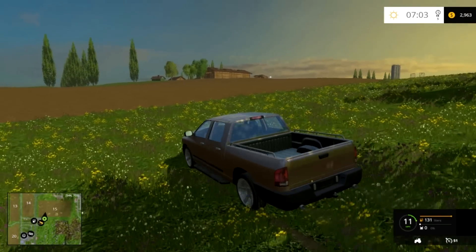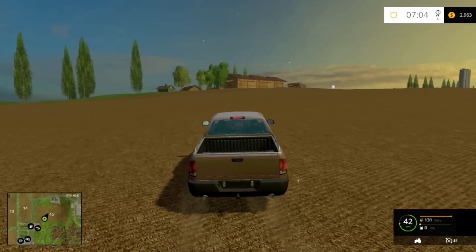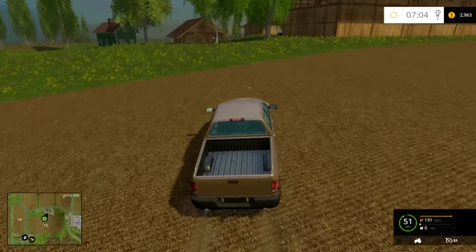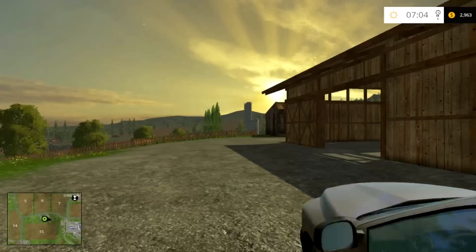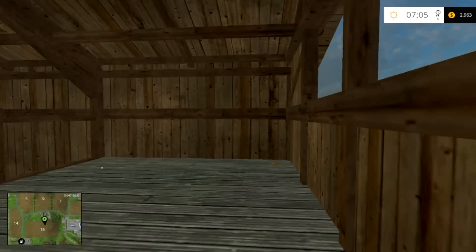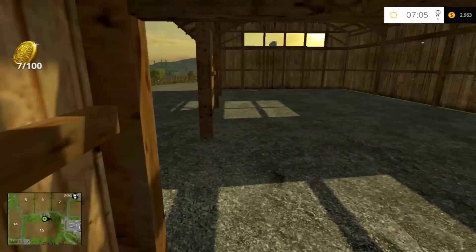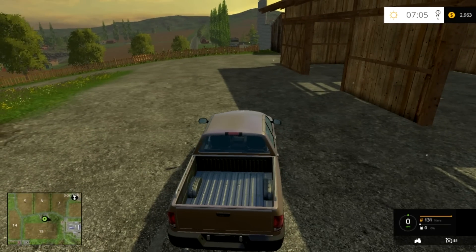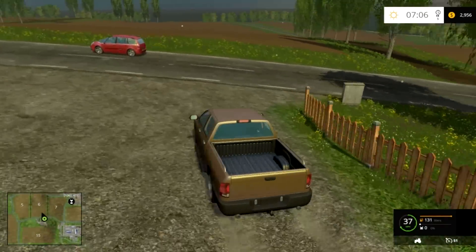Then there is one right up here in this large barn. We'll have to go in, go up the stairs and get that. And again, you can get any 10 coins you want — I've just decided these are the 10 easiest. They're really easy to see where they are; they're not like in the middle of a forest or on top of a random boulder like some of them are.